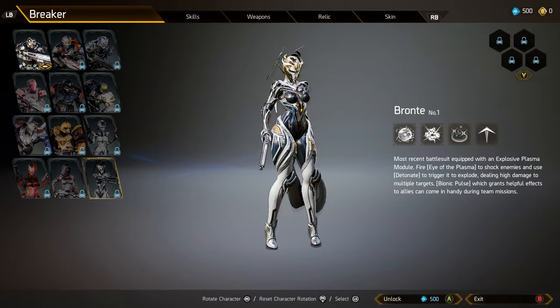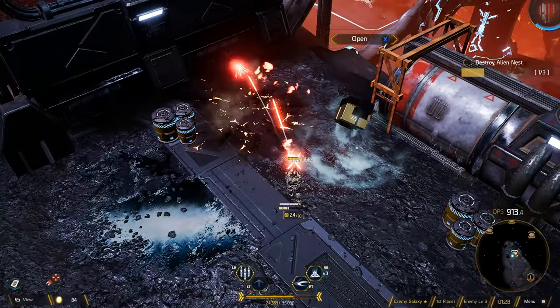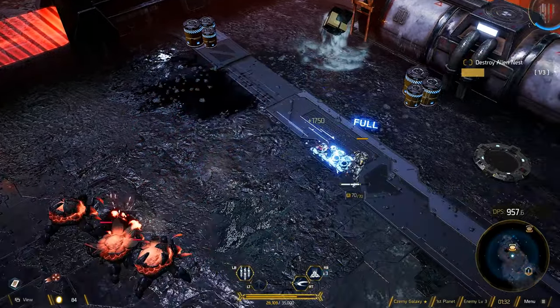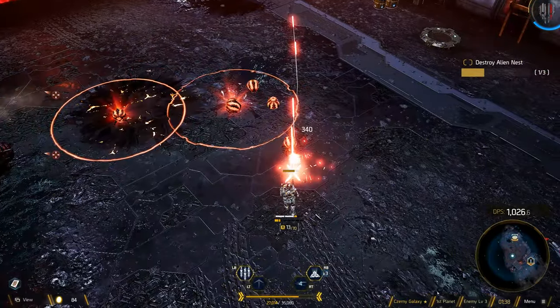Now when it comes to gameplay, you drop into an area and start fighting off monsters. You will be given objectives, you complete them, and move on to the next area. Your character will be equipped with multiple abilities such as a dash ability, a melee ability, and an artillery cannon ability.